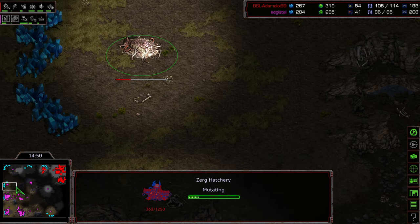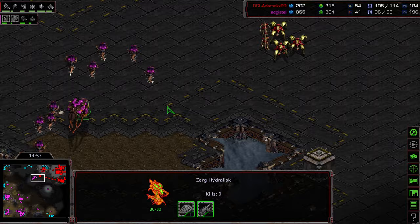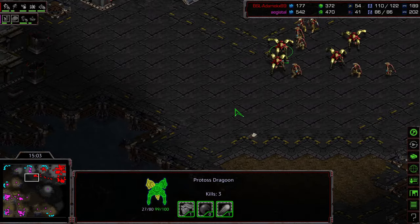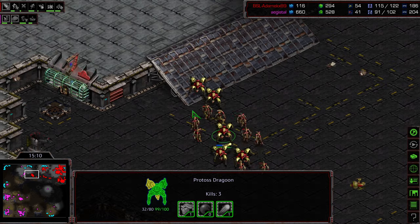However, Agistil going ahead and sneaking what I almost want to call the 10 o'clock. Agistil still has map control. He's at level one Carapace, level one weapons now, so he's starting to equalize that upgrade advantage. He is going to have the upgrade advantage momentarily because we do not have level two weapons spinning. Level one armor up for these Dragoons, level two weapons just starting for Adame.